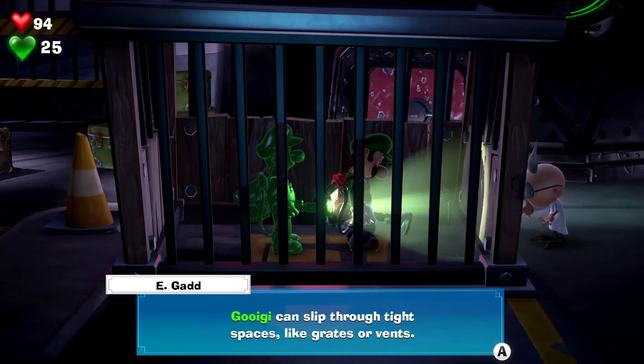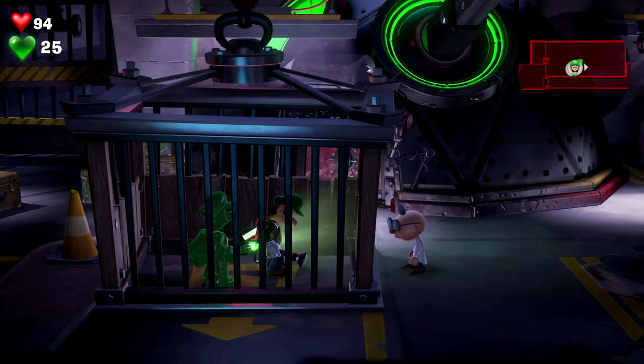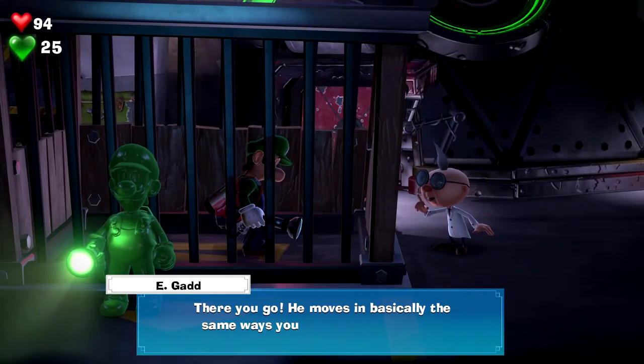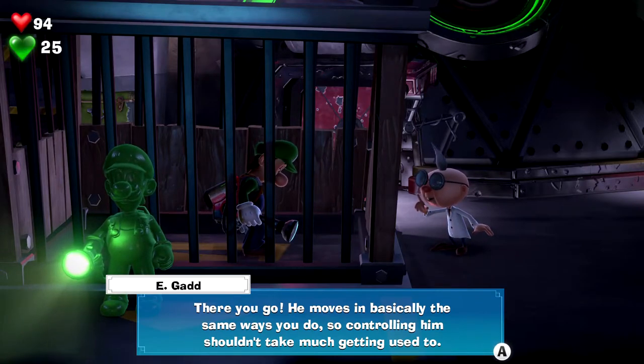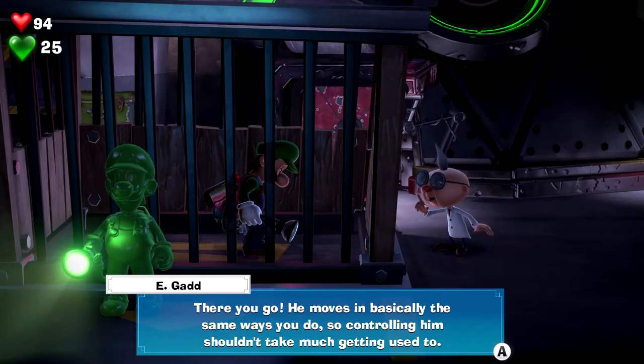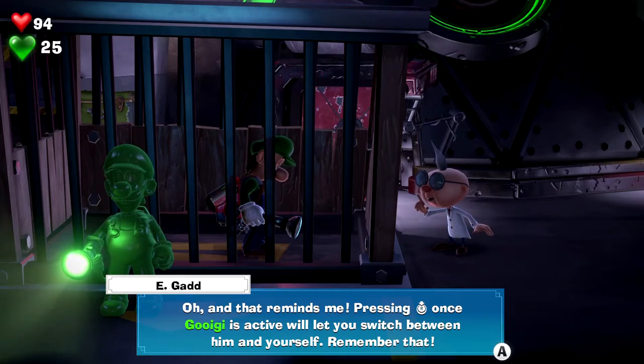Ta-da! Behold — this is your very own personal assistant, Gooigi! Gooigi can slip through tight spaces like grates or vents, his body is incredibly soft and malleable — it's really quite amazing. Is Luigi okay — it's like he's in a coma. Oh, the slime noise it makes is visceral. I hate it. Oh that gave me goosebumps — that was gross, oh I did not like that. There you go — he moves in basically the same way. I don't know how I feel about this thing.